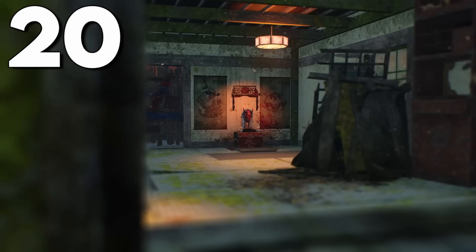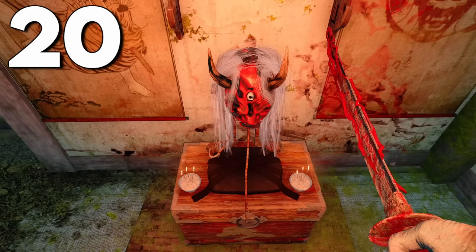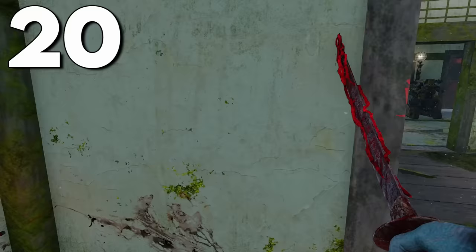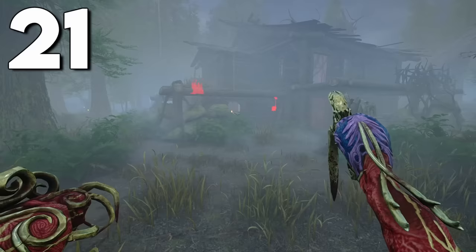Before Oni was released, Behavior teased his chapter on the map that came with the Spirit, showing Oni's mask on the wall with his katana. What a lot of people don't know is that if you play as the Oni and go near the mask, you will hear a faint lullaby play. If somebody knows what this might mean lore-wise, let me know in the comments.